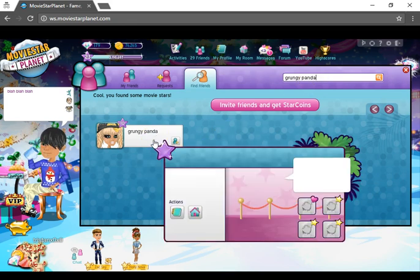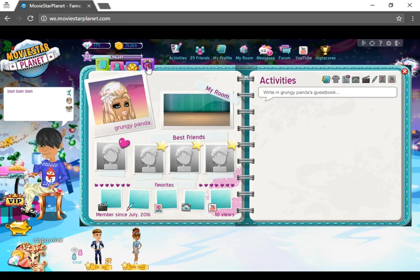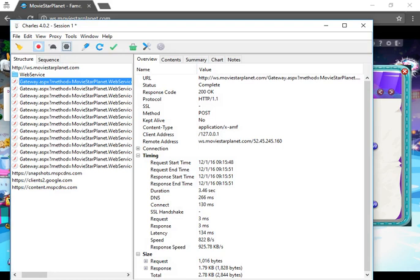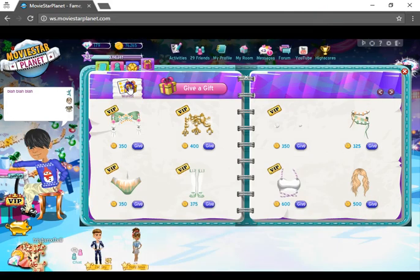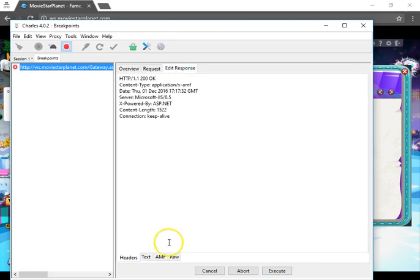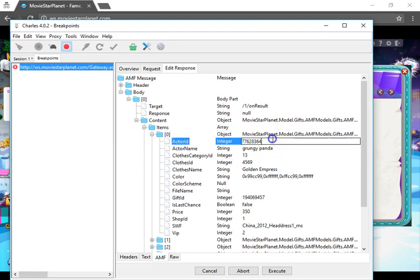So you just go to their wish list area. I've got VIP things for her, but she is not VIP. Sweep all this out, put break points on, go ahead and click on wish list, execute, edit response, AMF, go to the items, go to actor ID, put in one.